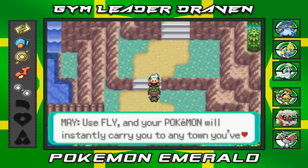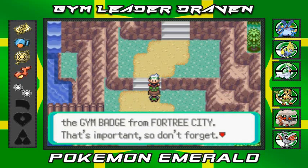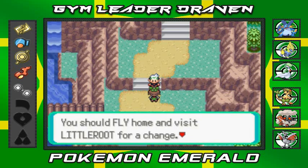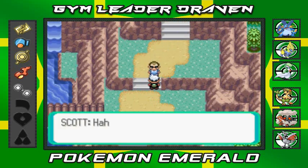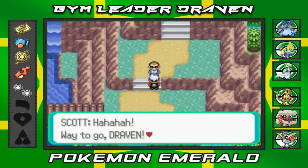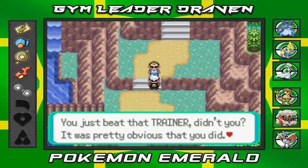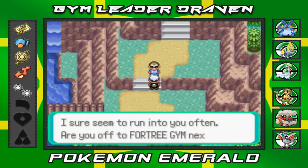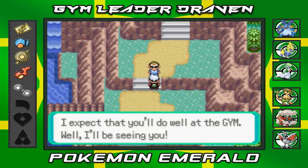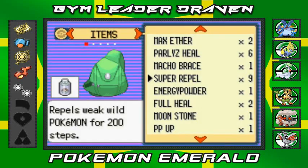Use Fly and your Pokemon will instantly carry you to any town you've already visited. But to use Fly you have to get the gym badge at Fortree City — that's important. May says to fly home and visit, and then Scott shows up! Scott's like, 'Way to go Draven, I just passed by a trainer on my bike who you just beat — that kid looked really upset, face all red from anger. Are you off to Fortree Gym next? I expect you'll do well. I'll be seeing you!' He's a little stalkerish.